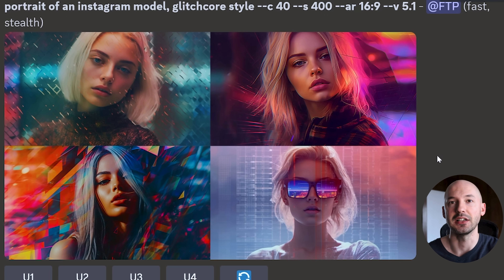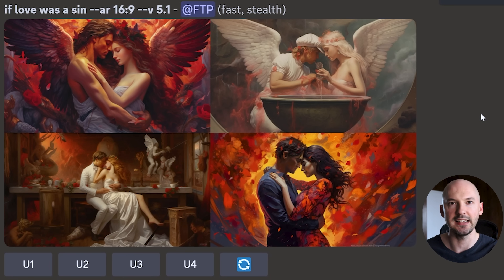Here it is at chaos 40, S400 — look how different each picture is. And it's good at poetry again! I've been waiting for this since version 3. Version 3 was the last time we could really use poetry in our prompts. Starting in version 4, Mid-Journey didn't really know what to do when you wrote something that didn't make literal sense. Like 'If love was a sin' — it's one of my favorite version 3 prompts. Now 5.1 does something with it — it makes an artistic picture and interprets what you said.